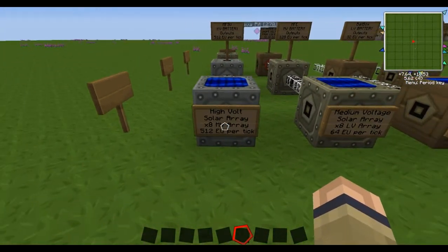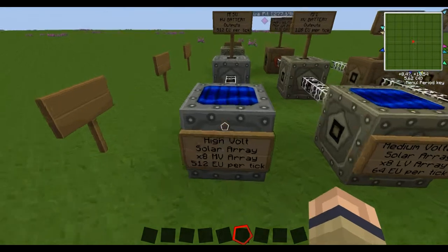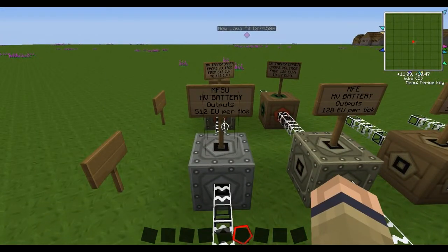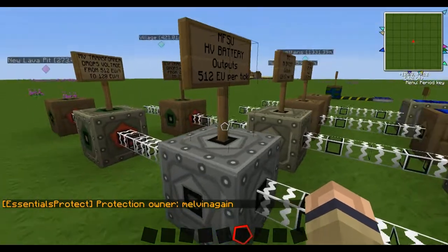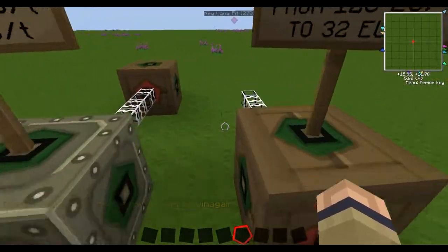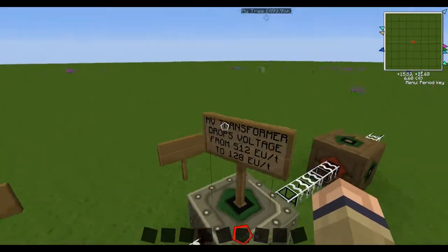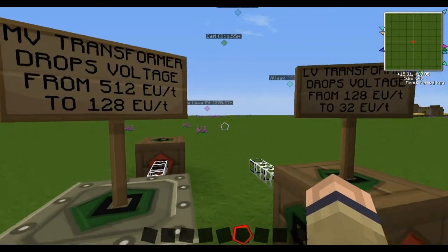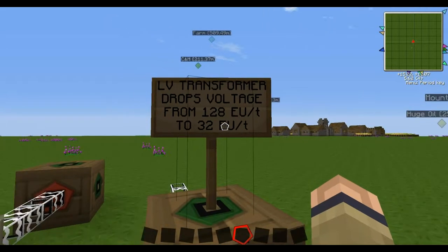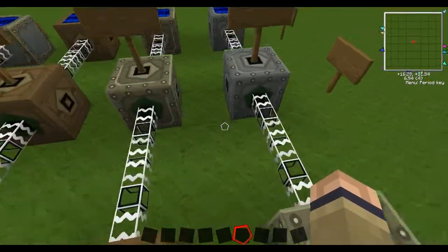Next we have the high voltage solar array — it's equal to eight of these medium voltage ones, so 512 EU per tick. And the MFSU battery — super battery, huge — can hold 10 million EU and it outputs 512 EU per tick. So to hook it to regular macerators and stuff like that, you need an MV and an LV transformer. You want to drop it first from 512 to 128, and then drop it from 128 to 32. Hook it to your machines and they'll be powered for a long time with 10 million EU.